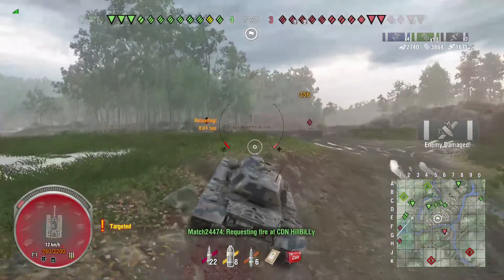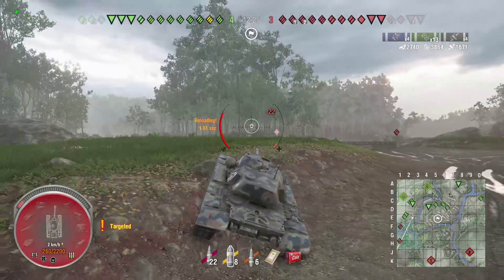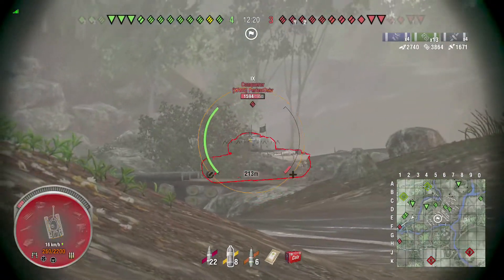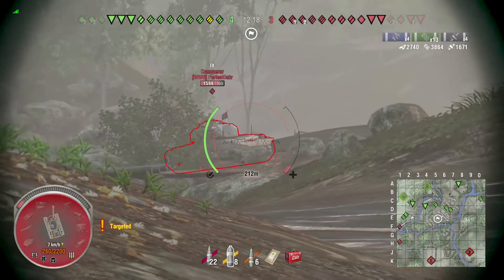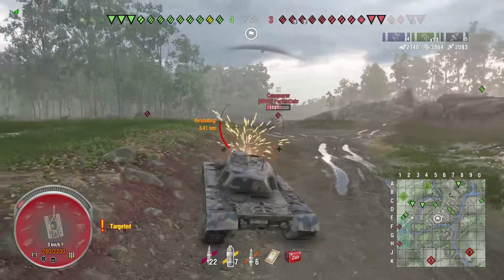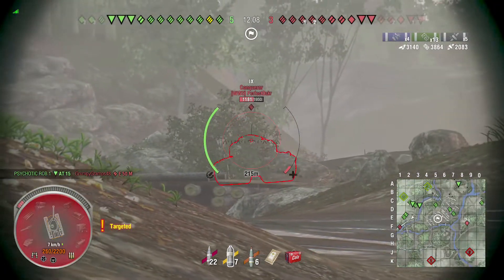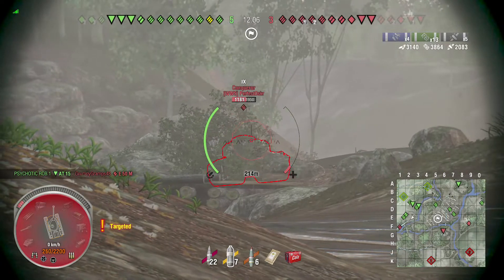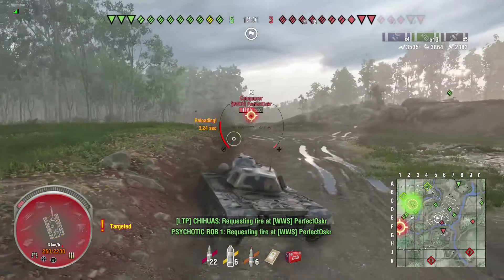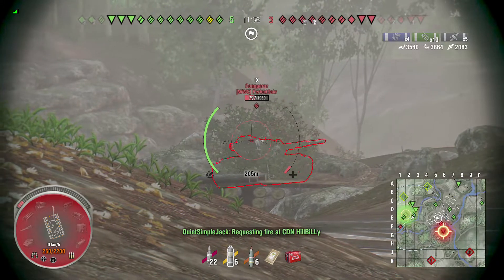Now I've got to deal with this Conqueror. I loaded HEAT so I could reliably go through his viewports on top of his turret. Shooting down into a Conqueror's cupola is pretty easy to get pens on that viewport, but when he's on flat ground it's kind of difficult. He over-angles, I get a shot into his engine deck or the side of his tank. When I'm on low health, I like to maximize my penetration and make sure I can get through tricky scenarios.